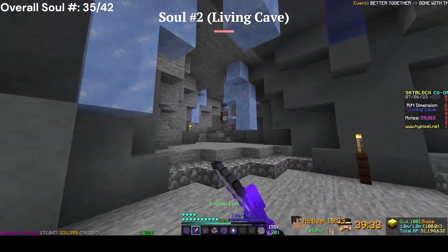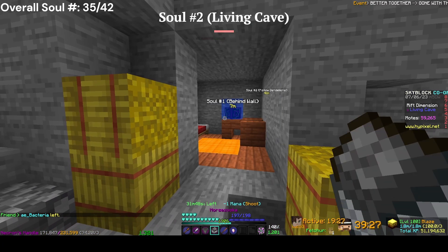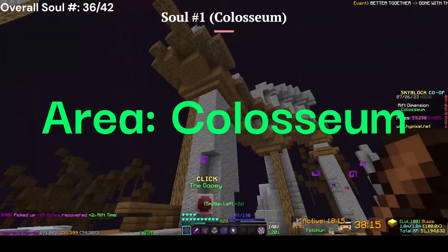For the second soul in the Living Cave, come to this wall up here — the entrance is right there. You come this way and break into this wall with the horse Azuka, and the soul should be right here.